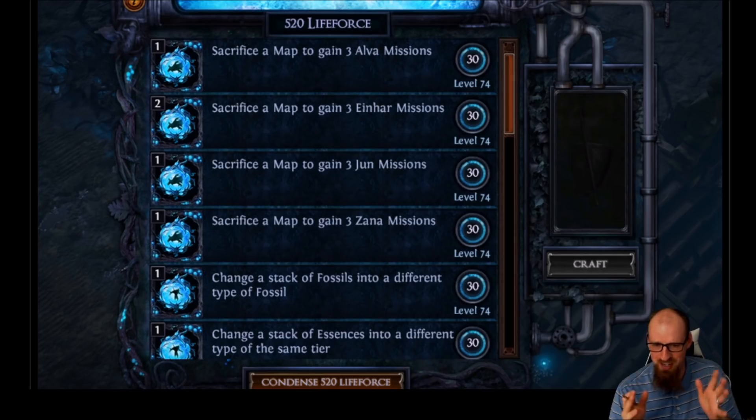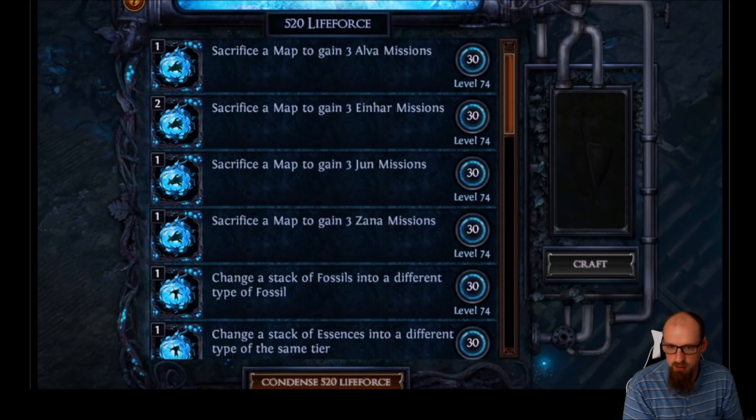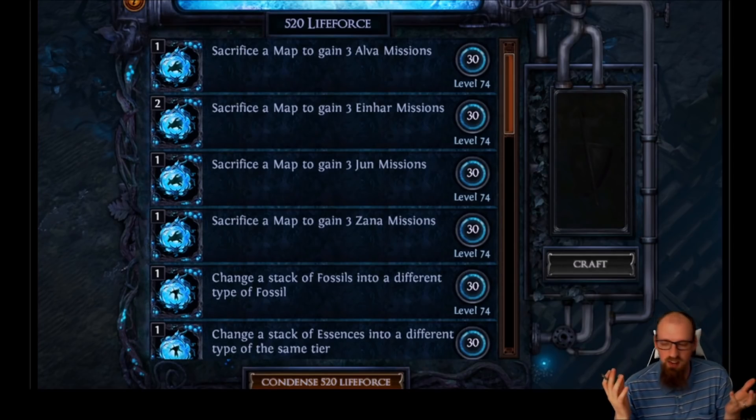Next up: change a stack of fossils into a different type of fossil. You can take all of your unwanted fossils and turn them into a different type — that's pretty cool. And it's the same thing for essences: change a stack of essences into a different type of the same tier. The game has dealt you RNG giving you a type of fossil or essence you don't want, and now you can turn it into something useful. As long as you've got enough life force and the craft available, you can keep redoing this — keep recycling.